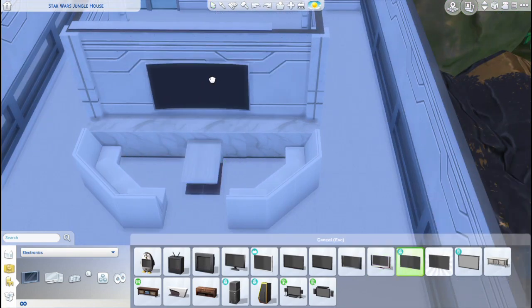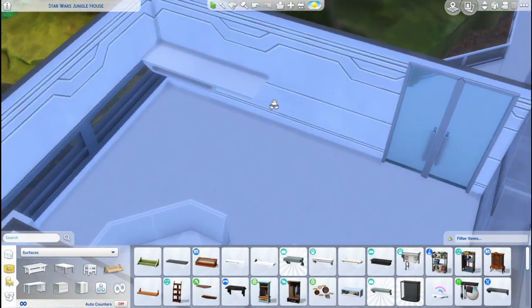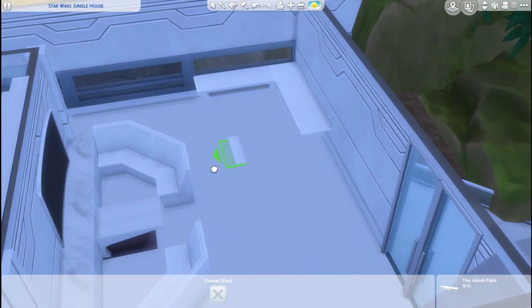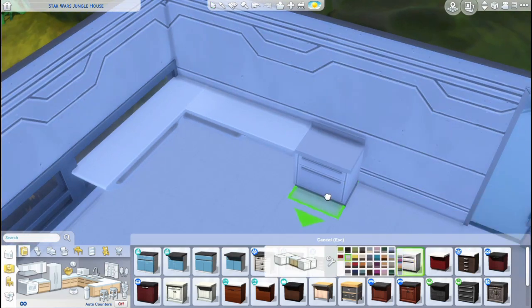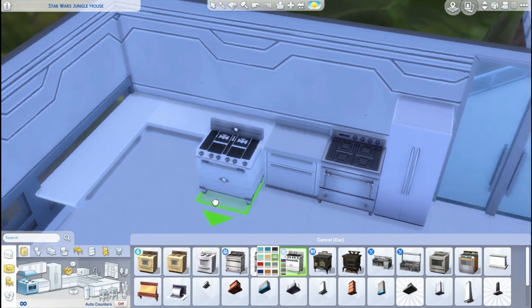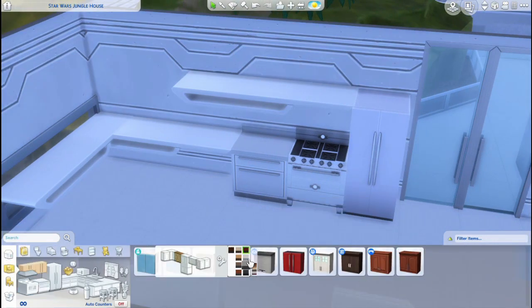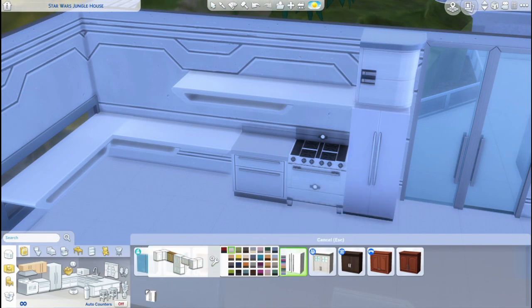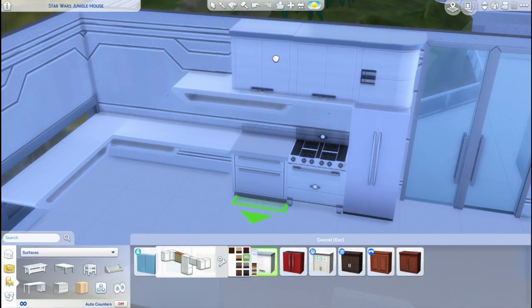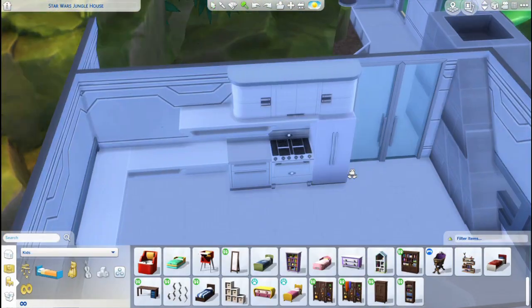I went through all the items from Get to Work to see if there were some I could use in the interior, because Get to Work came with a kind of secret alien planet where your sim can become an alien and have alien babies. I found an alien crib and I actually placed the Baby Yoda statue inside it, like he was really in that crib — just like he looks in the Mandalorian. Oh man, I was so happy with that. First we're onto the kitchen though — I wanted to make a custom kitchen using shelves that I sized up.